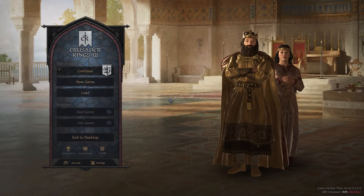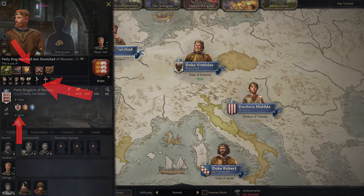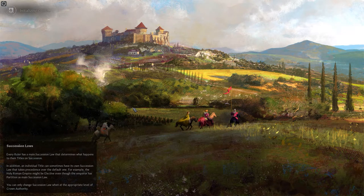Welcome to my tutorial on how to use the Crusader Kings 3 Debug Menu. You can use this menu for editing a lot of things in game, including your character's stats, traits and titles. If you need help finding the Debug Menu using Steam or Game Pass on Windows 10, I will leave a guide on how to do this in the video description.